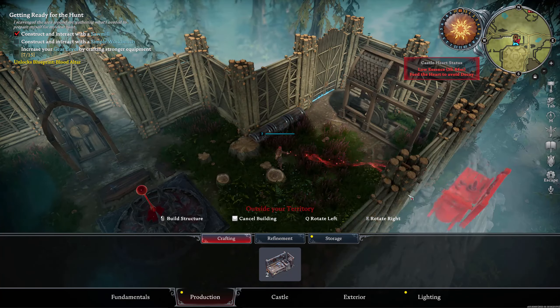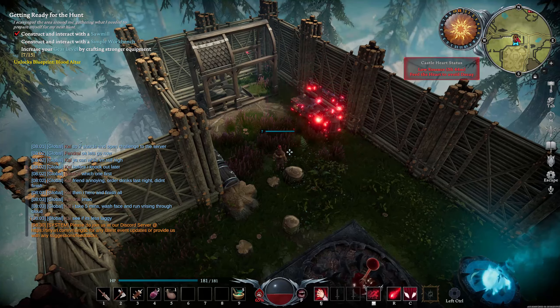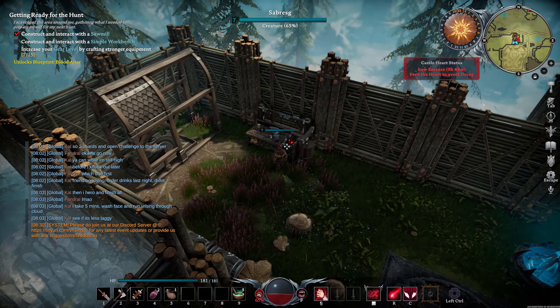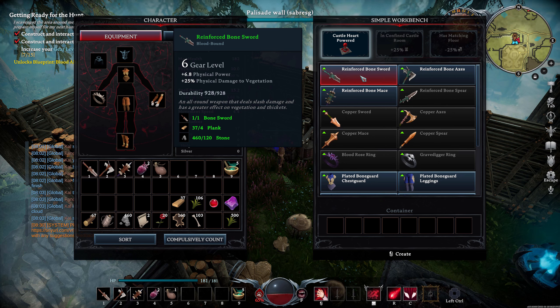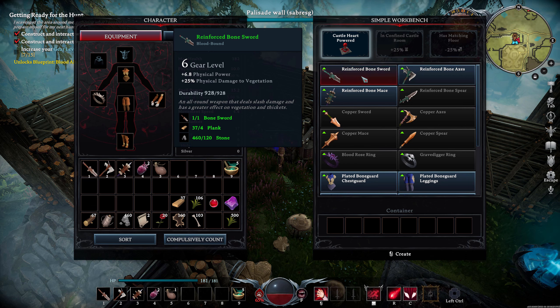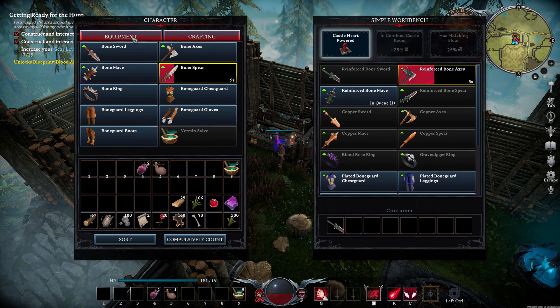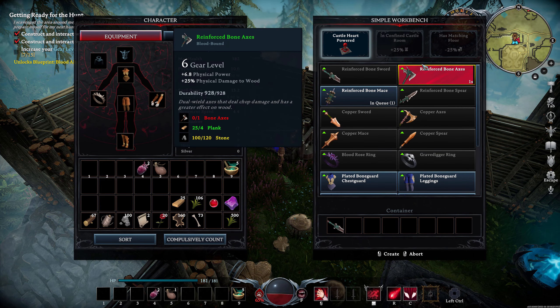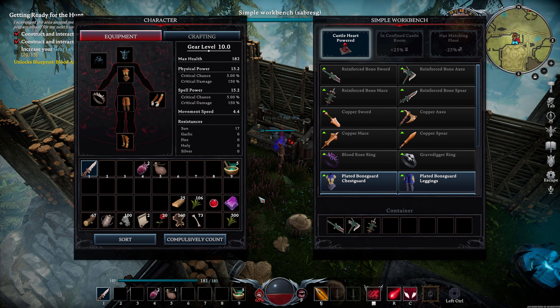Let's get our workbench down and progress a little bit with our quests. This is another example of why I recommended at the very start in episode one to collect lots of bone, because now all the weapons and armour we're going to be making are initially crafted from bone. The bones also go into our mist brassiere to create shade, so it's pretty handy to farm them up at the start.